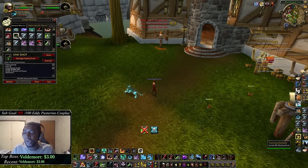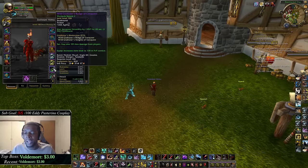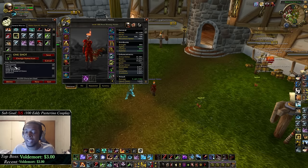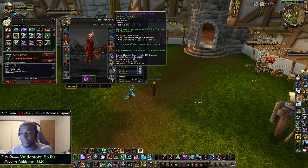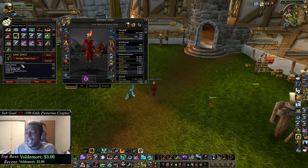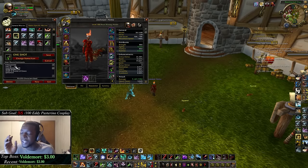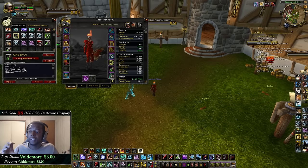My next macro is my one-shot or cooldown macro. I have my on-use trinket in slot 13, so that's why I use slash use 13 instead of slash use trinket — it's easier since I always keep my on-use in that slot. If you have it in slot 14 use slash use 14. The macro is: pound show tooltip, slash use 13 for the trinket first since that's the most damage.